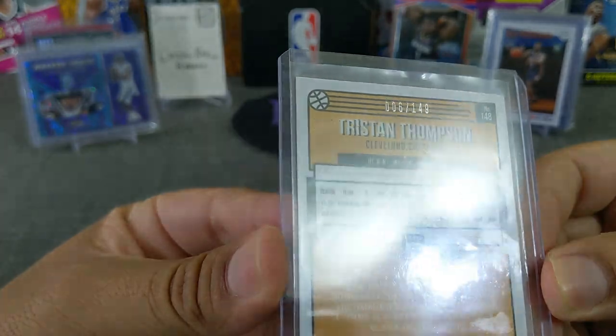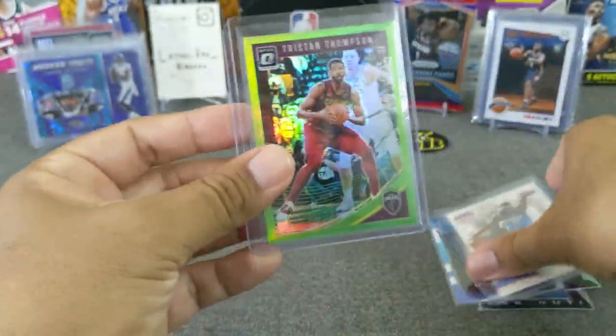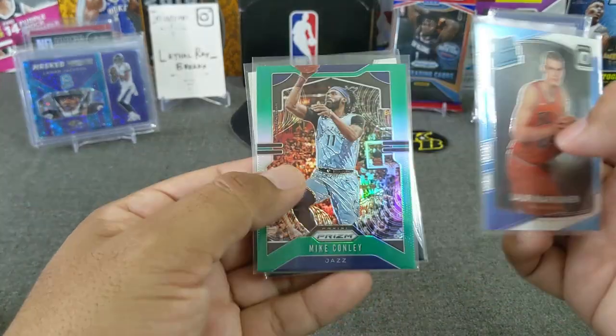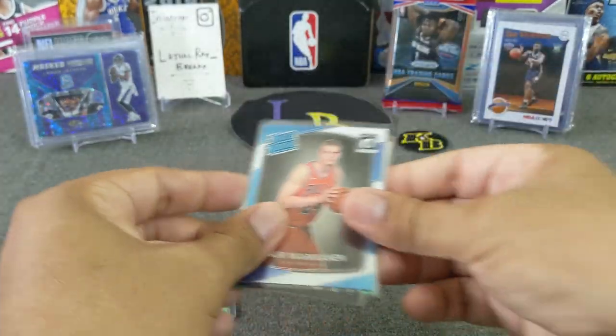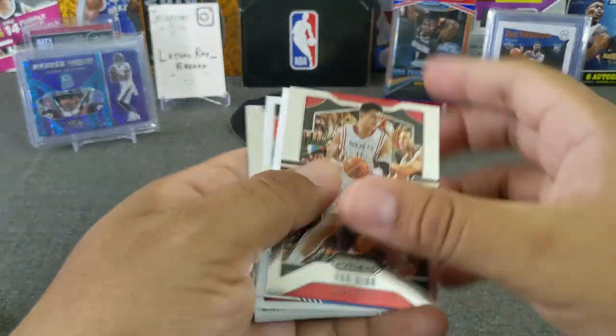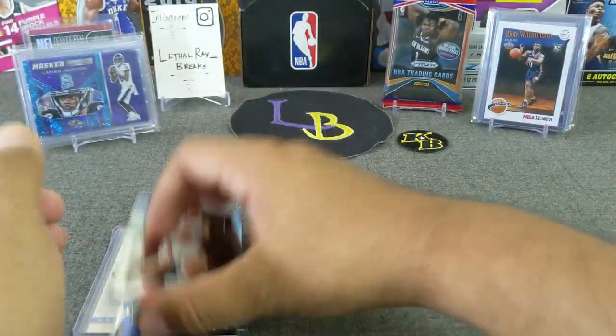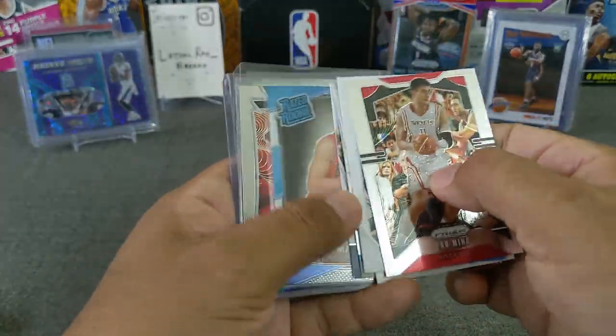This one is numbered out of 149. There you go, guys. Some nice vets, we've got some rookies out of here — Lauri Markkanen, a couple of Lauri Markkanen's — and we got some base cards. I'm pretty sure I probably didn't get one of the best ones, but that's all right; that's part of the program.